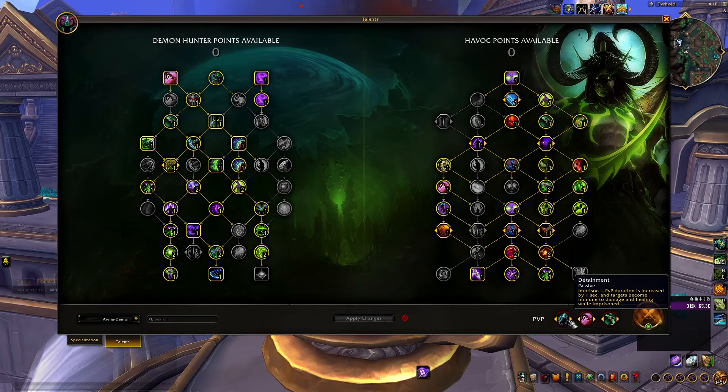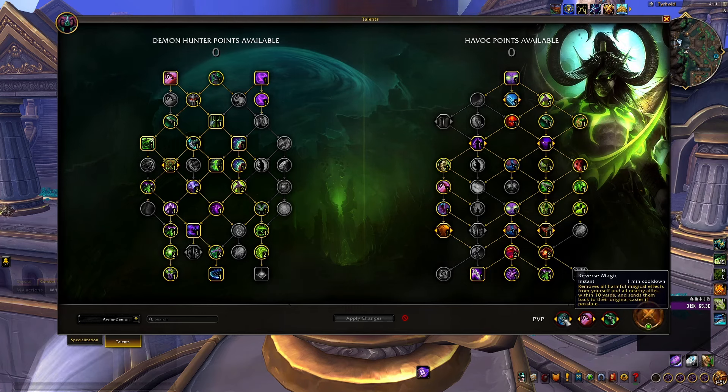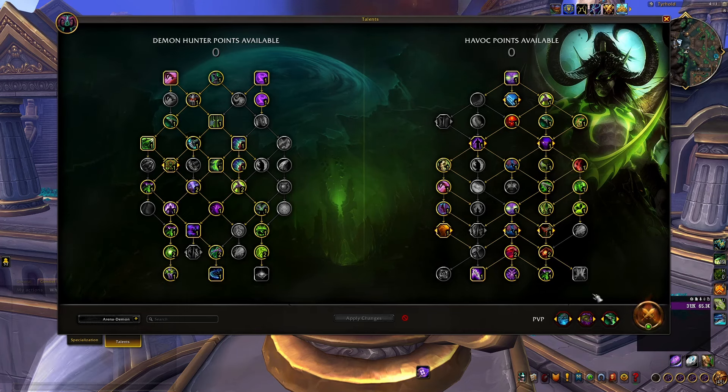Keep in mind that Imprison removes all DOTs, so if you are paired with a DOT class like Shadow Priest or Affliction Warlock, it's best to only use Imprison on the enemy healer and probably not pick Detainment. Reverse Magic is a good alternative to dispel magic CC from your teammates. Remember that you cannot use Reverse Magic vs Affliction Warlocks because you will likely die the moment you dispel. You can swap Glimpse for Rain from Above against Double Melee, and I will show you how to get the most out of this talent later in the gameplay section.